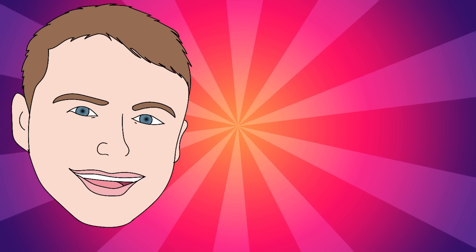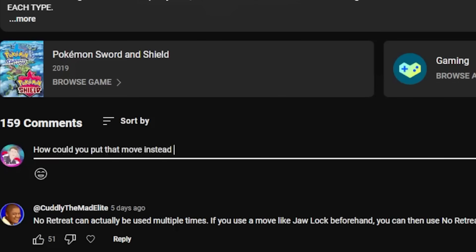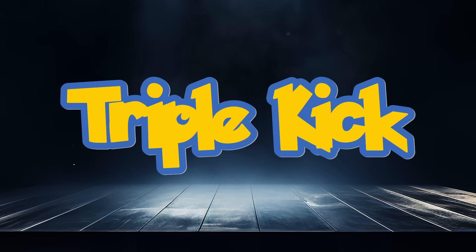I want to hear your opinions on what the best moves for the different base powers are, so make sure to leave a comment. Starting from the lowest base power moves, we have the 10 base power Triple Kick.